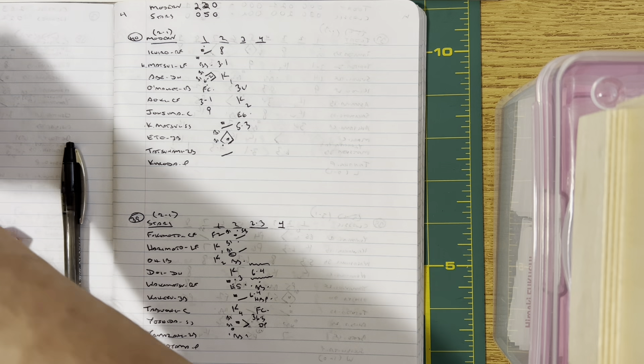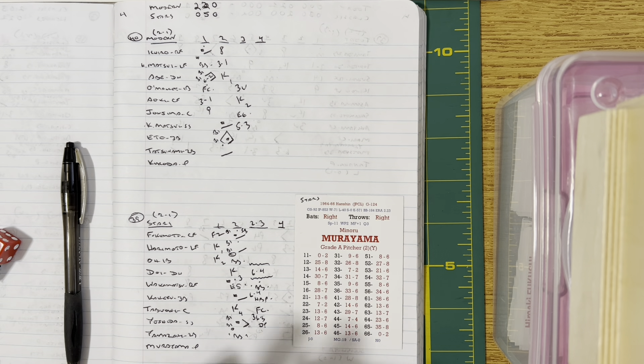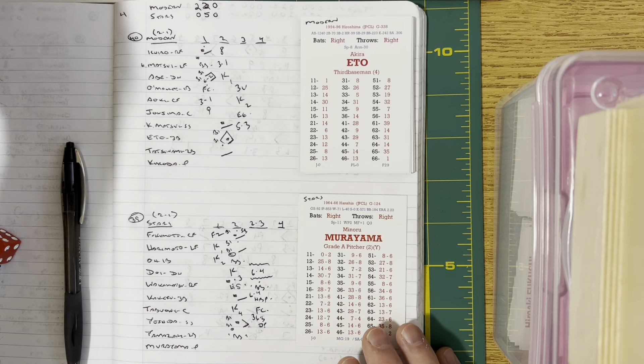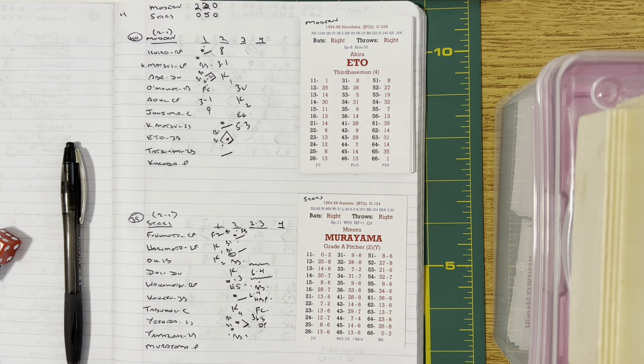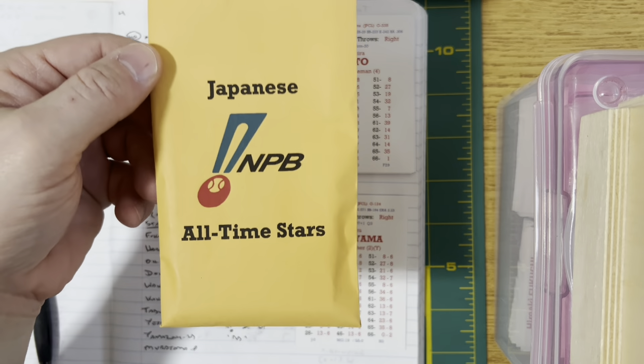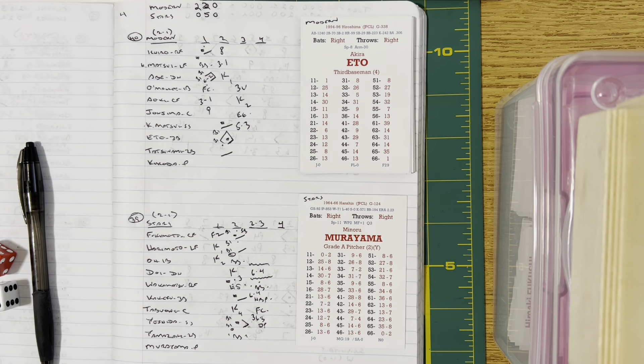Murayama will face Eto, Tatsunami, and Ichiro — the 8-9-1 batters — in inning four. The cards are available from Chris White at vsusports23@gmail.com, also in the description so you can copy and paste. It's $66 for 160 cards, beautiful custom envelopes, fantastic card stock, and a PDF written by me with all sorts of player information.